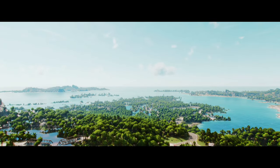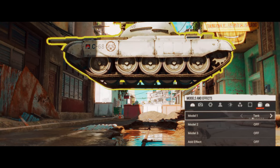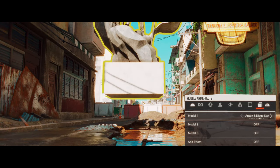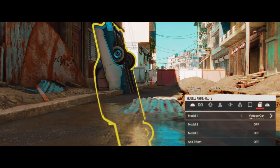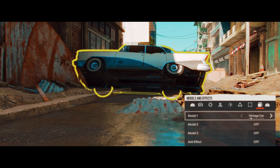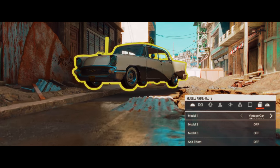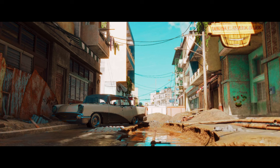Far Cry also lets you rearrange a lot in the scene, including letting you add props in. This feature isn't incredibly useful, but it can be kind of cool at times. Adding even a small, nondescript item can sometimes help add depth or balance to a shot. Here, I added a car to this alley to make it feel a little bit more run down and abandoned.